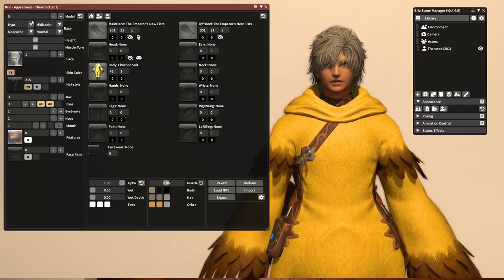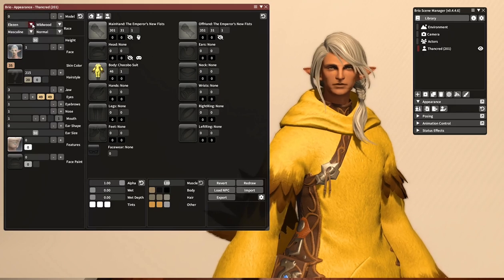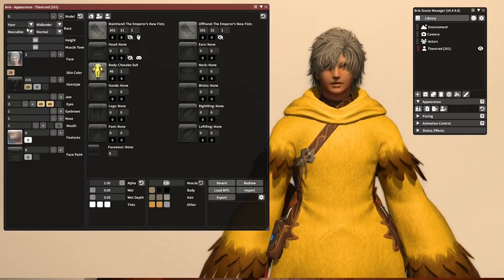Clive's hair, along with many others, is race-locked. So if I were to change Thancred into an Elezen, he still has hair number 215, but as you can see, this is now Hethladeus's hair. So we're going to put him back to Hyur.